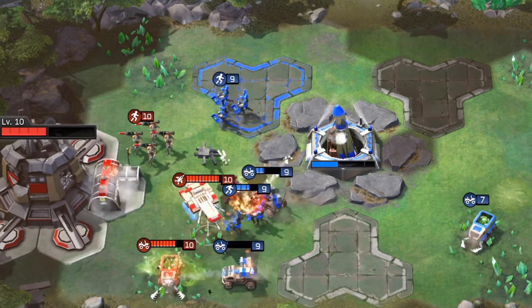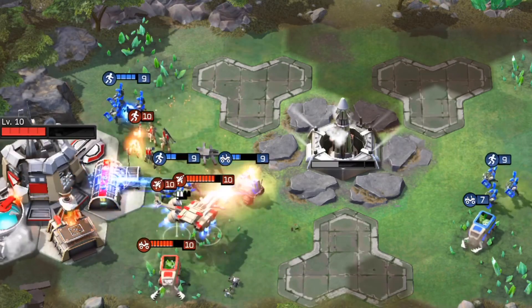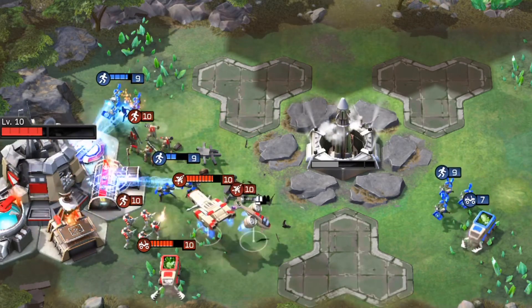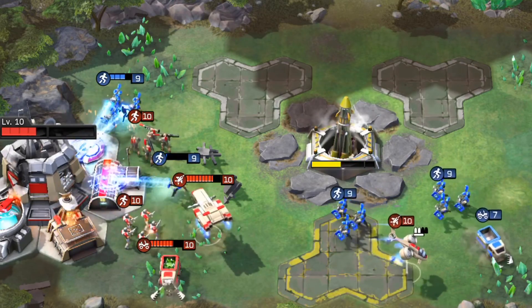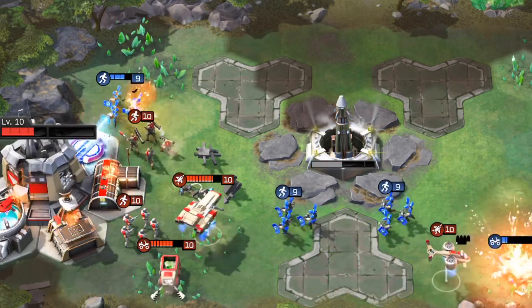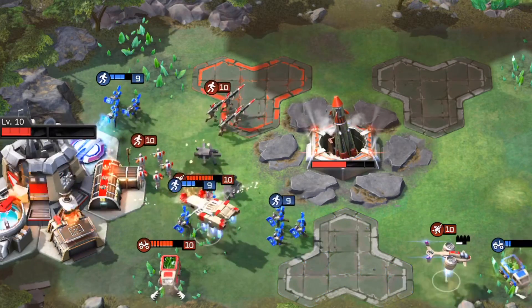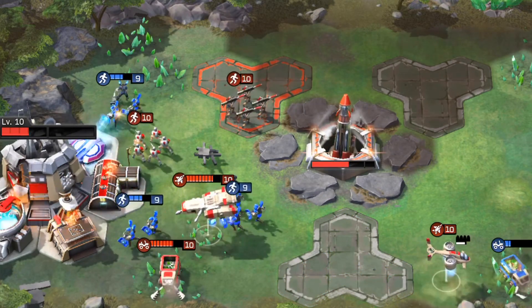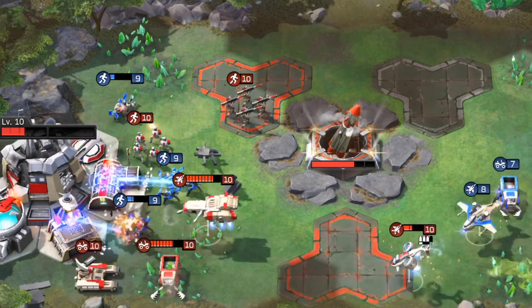Look at just how little damage my Pitbulls do to this Kodiak Battleship. Even though it's level 10, only one level higher than my Pitbull, it has so much health. I decided to base rush him by building more Shockwaves, ignoring his Kodiaks and Orca Bombers. I realized my only chance was to base rush this guy, and that's why I spammed Shockwaves.